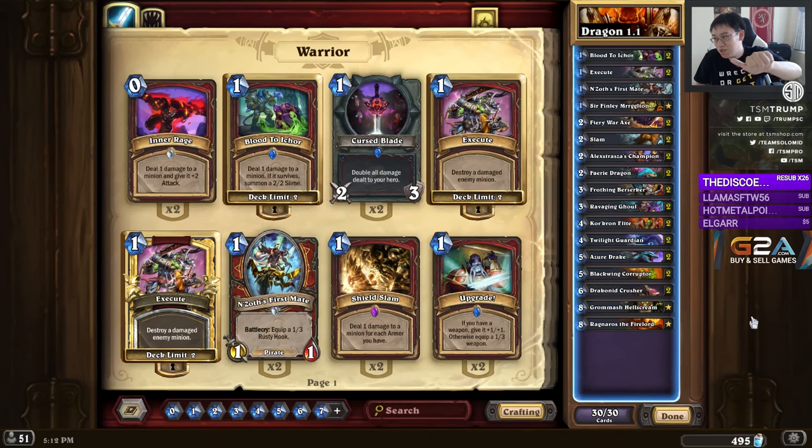There's C'Thun Warrior, N'Zoth Warrior, Control Warrior without C'Thun and without N'Zoth. In the more aggressive realm, there's Dragon Warrior, Tempo Warrior, and Pirate Warrior. And then there's even some oddballs out there, but basically those.